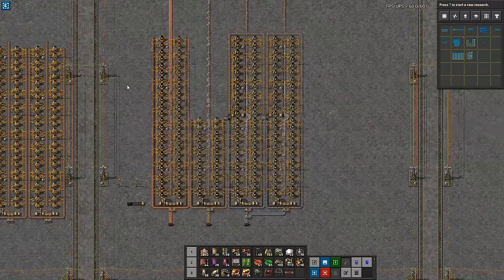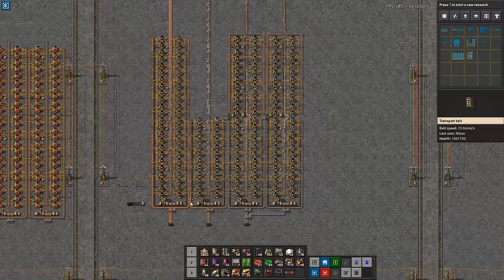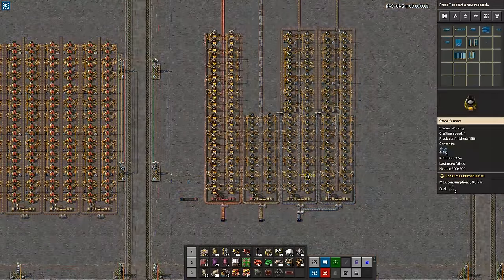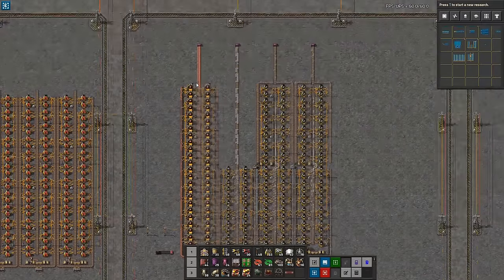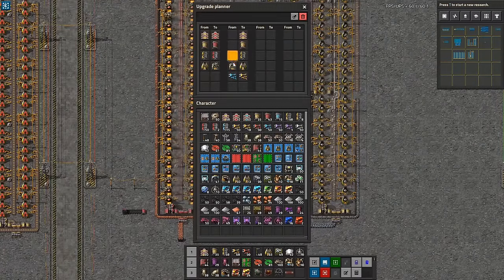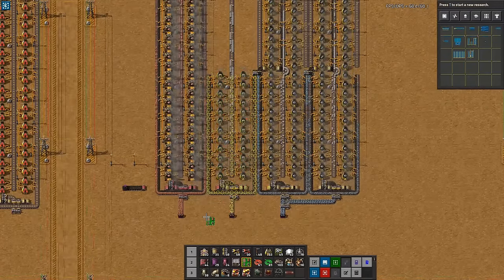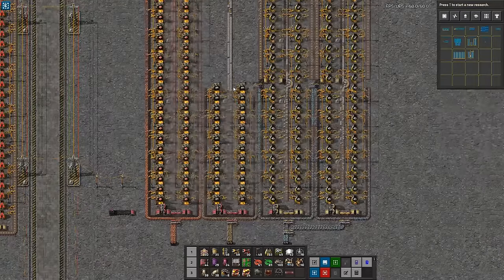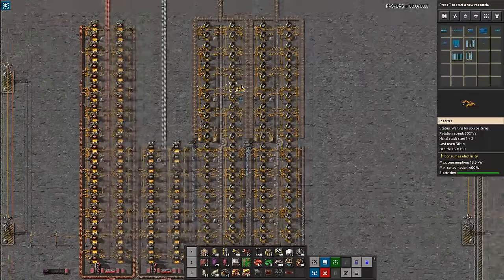Let's talk about upgrades — obviously this is a starting setup but you also want to upgrade it. If we upgrade to red belts it's actually pretty simple: red belts carry 30 per second and crafting speed 1 furnaces stay the same, so if I upgrade everything to the next belt tier it will be upgraded. Now we have 30 inbound, 30 outbound, and these are now producing at twice the speed. Very simple. We can do that for the iron column as well.